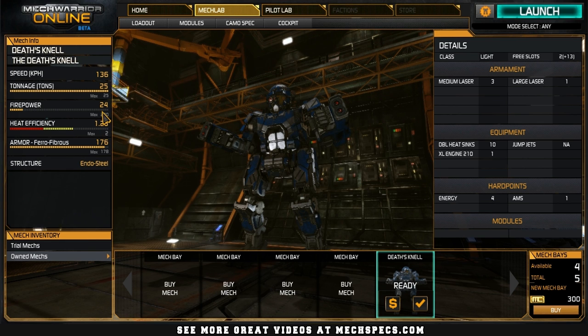Heat efficiency is 1.23 — not very good, but we can compensate with a little bit of Cool Shot. Firepower is 24, which surprisingly for a mech this size is not all that bad, plus the large laser has a decent range. So without further ado, we will drop and see how we do.